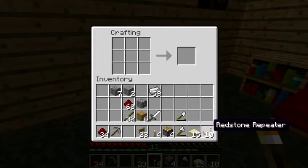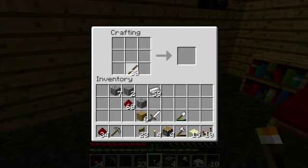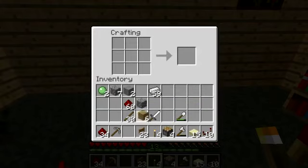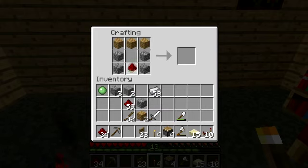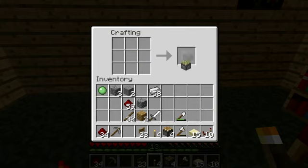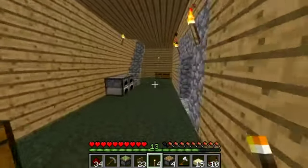So we have our pistons, we have our redstone repeaters, we have a bunch of redstone. We need one sticky piston. To make a sticky piston, it's the same as the normal piston except with the slime ball on top of the piston. So there's our one sticky piston. And I think that's pretty much it — slime, fence gates, yeah. So that's all the materials, and now I will begin to construct the elevator.